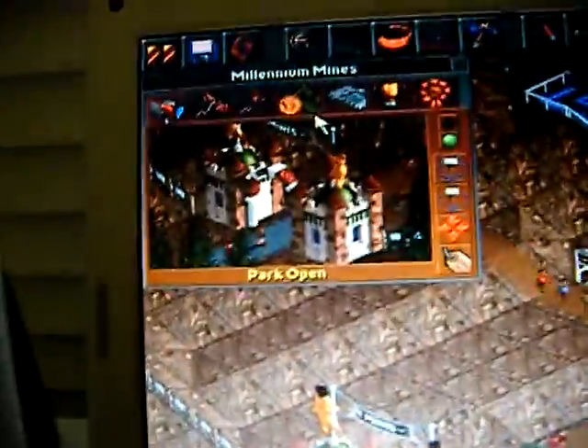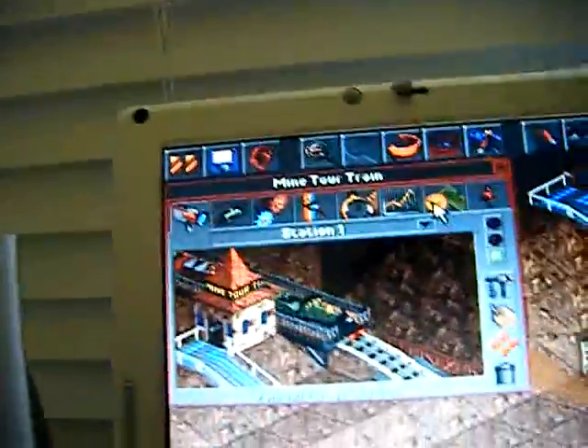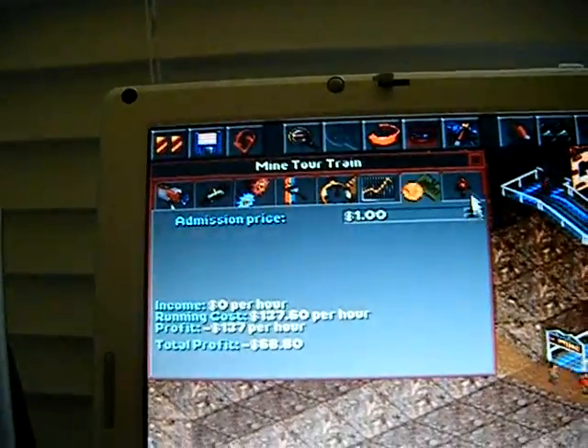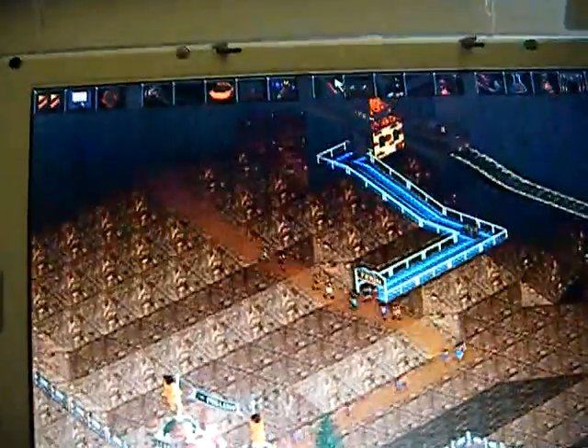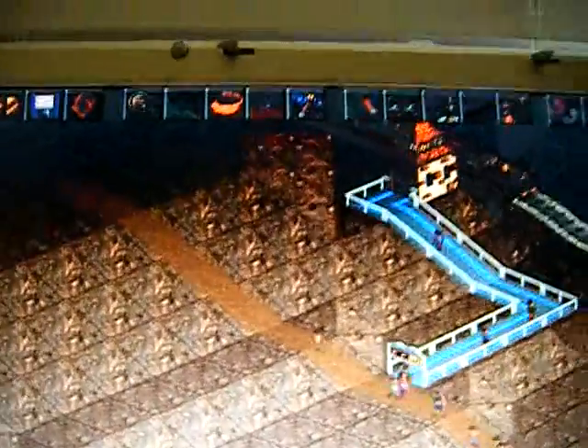First things first, change your entrance price. The park starts off at $4 — make it $5. You have a ride right here; I'd make it a dollar, because it's actually a pretty decent ride. But the main thing is, you have a ride stall and a bathroom. You don't have a drink stall or an info kiosk, which is pretty stupid.